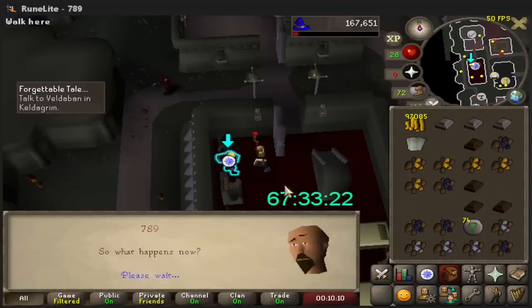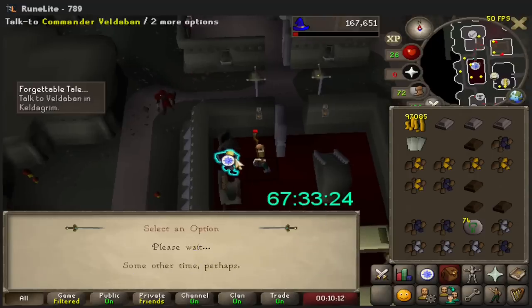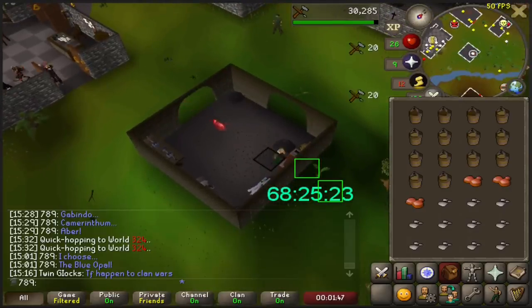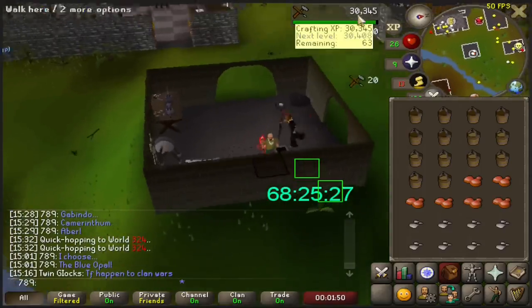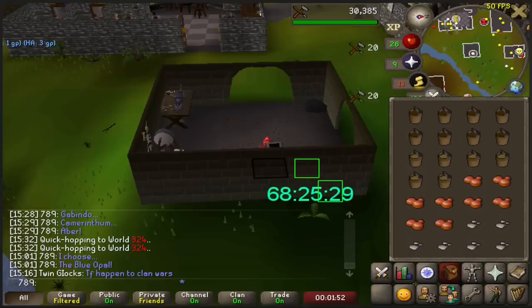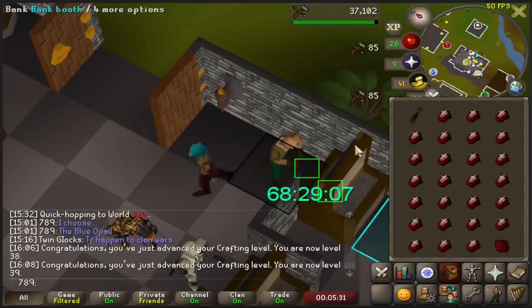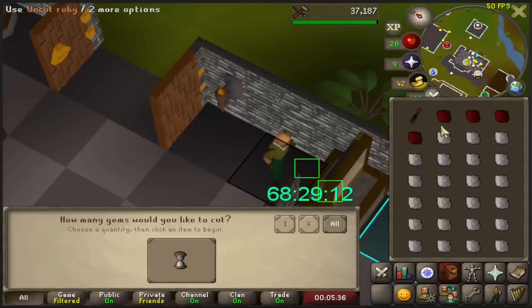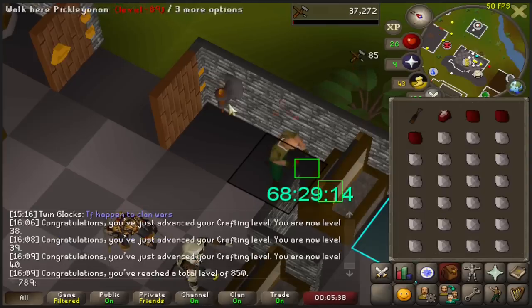Now I have to start Forgettable Tale. Crafting is a really important grind in Iron Man since it unlocks teleports such as Ring of Dueling, Games Necklace, and especially Digsite Pendants which you need to teleport to Fossil Island. So I mined myself some sand and bought some soda ash from the shop to train crafting for a bit. Immediately after, I decided to cut all my gems from Winter Todt that I could. Here's 40 Crafting and 850 total.